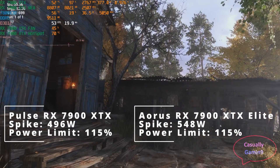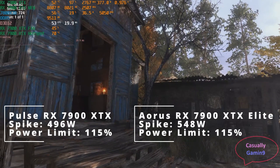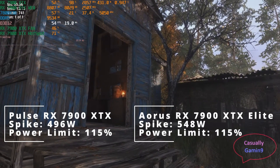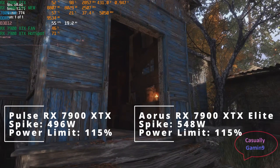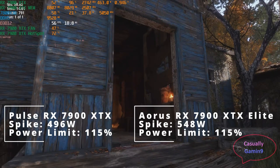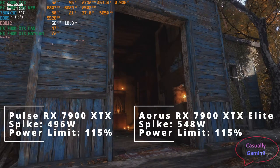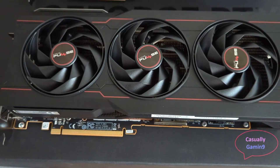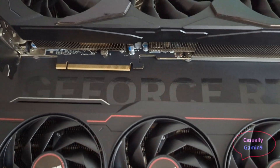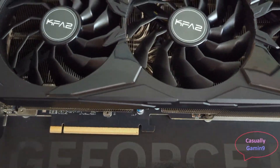I didn't manage to record the Pulse card while hitting that value though. If choosing one of these cards, make sure to take into account spikes like this, as this can trigger some safety measures on the PSU side if it is a low power one. If you don't increase the power limit, most likely a good 650 watt PSU will be okay. This depends a lot on the CPU, as Intel CPUs tend to consume a lot more.